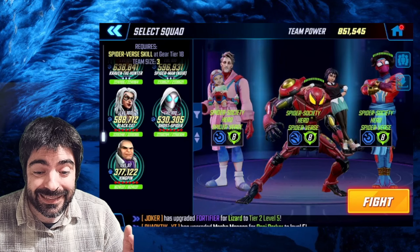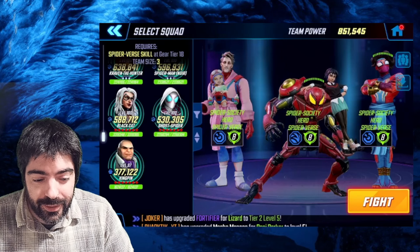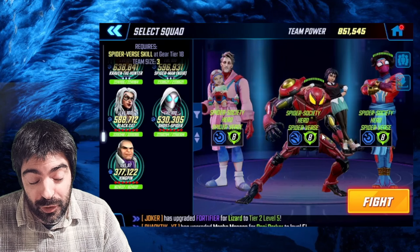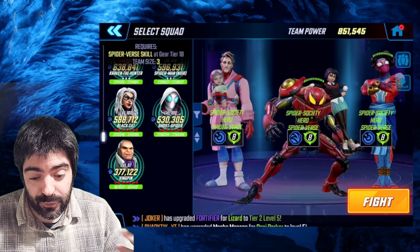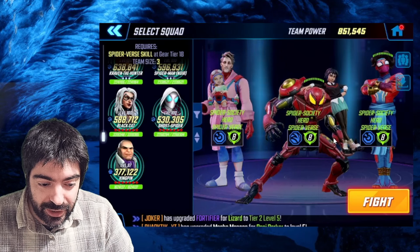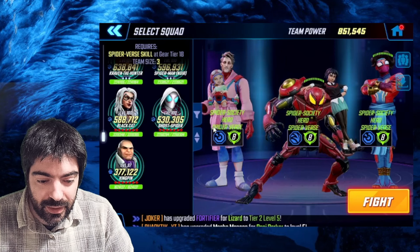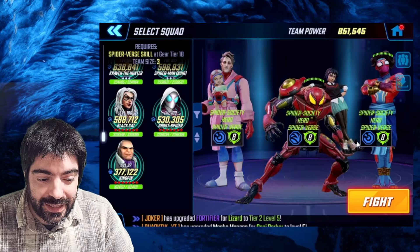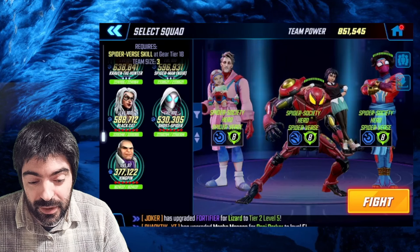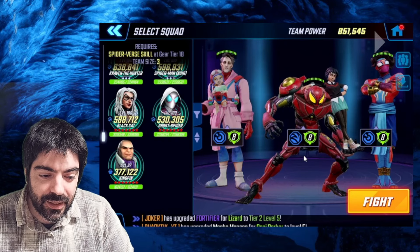Here we go — we're taking a look at floor 41 with the new Spider Society characters. Penny Parker can only be unlocked for free if you have a large amount of power cores, since she requires 100 shards. The other guys we had from previous events. It's very important that you have her as a striker and the others as skirmishers, as they need to land negative effects and she needs to generate a lot of energy. If you have this setup, all the nodes will be somewhat easy.